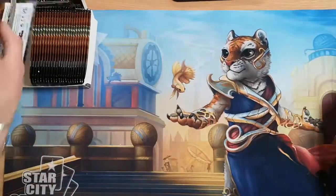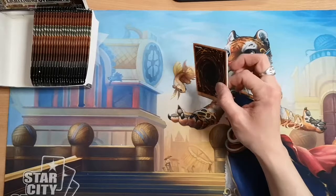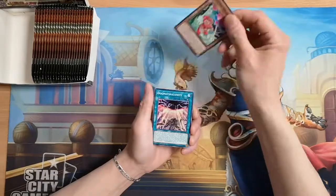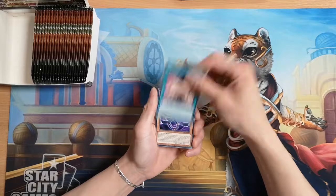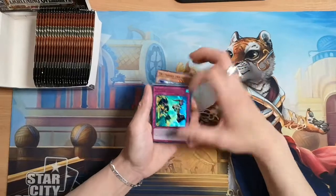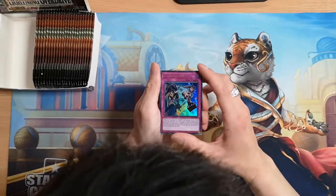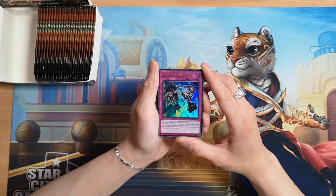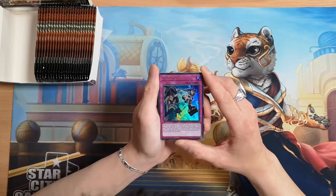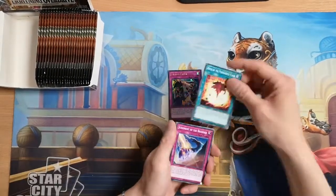So our first pack of Lightning Overdrive is in the side. Here is the Amazement card I was talking about. Some Dark Magician support, more Ignister support, Pegasus Twin Saber, and S-Force Chase — our first ultra. This is actually not a bad ultra. It reads: target face-up cards your opponent controls up to the number of S-Force monsters you control with different names; return them to the hand. If an S-Force monster you control would banish a card from your hand to activate its effect, you can banish this card from your graveyard instead. You can only use this effect once per turn. Pretty good — a generic staple for S-Force.